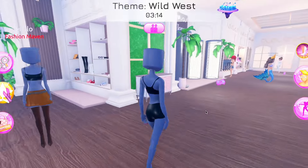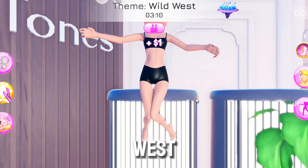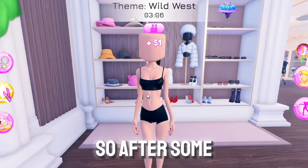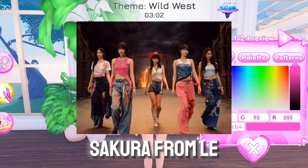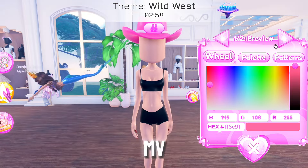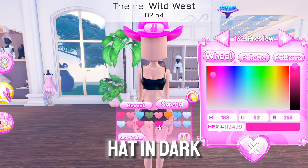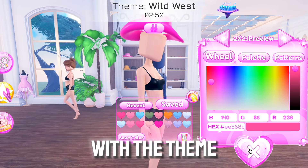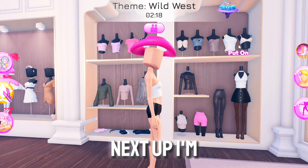The first theme for this round is Wild West. I had no idea who to dress up as, but after some research I decided to dress up as Sakura from LE SSERAFIM. I will be dressing up as her outfit from the 'Unforgiven' MV. First of all, I'm going to wear a cowboy hat in dark pink color. I chose this outfit because it has something to do with the Wild West theme.